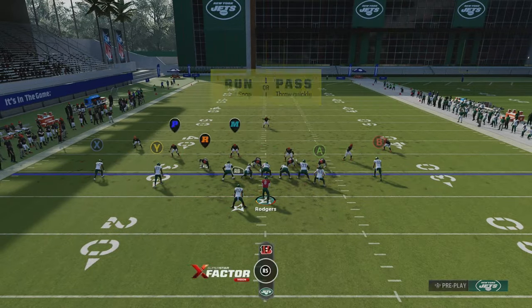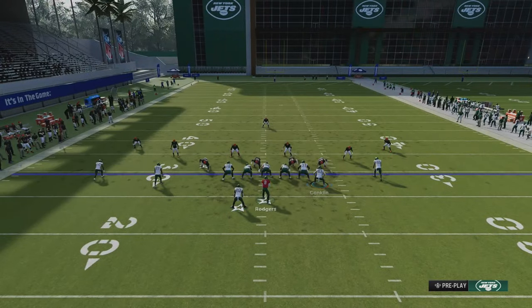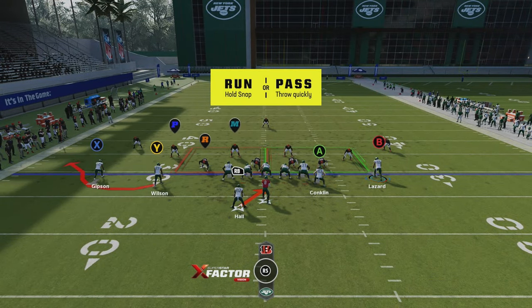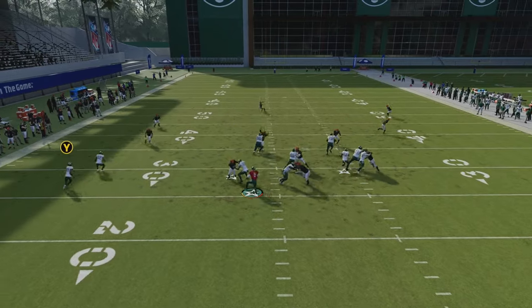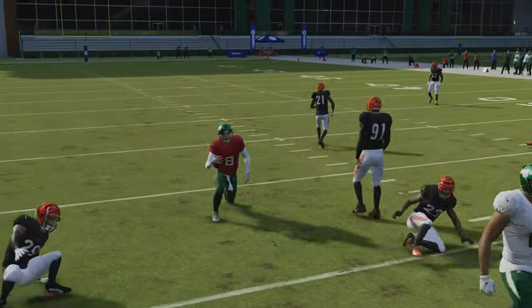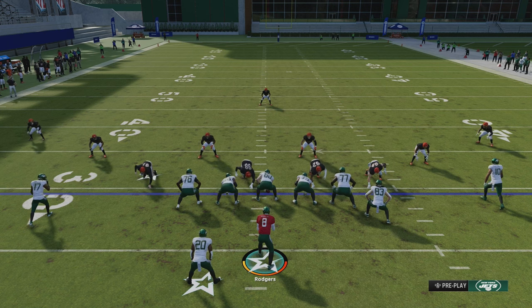Now we're jumping into the RPO — this is going to give your opponent a headache. It works better when you have a running quarterback but you don't need one. This is an RPO where the quarterback can keep it. The big R over the defensive end means he usually gets a free shot at the QB no matter what defense they're in, but I'm going to show you how to counter that so he gets blocked every single time. Motion over the B receiver — once he gets around the left tackle and left guard, basically right between them, start spamming A to hike the ball. He'll pick up that guy every single time. He won't always get the greatest block since it's a wide receiver on a defensive end, but you can see what happens.